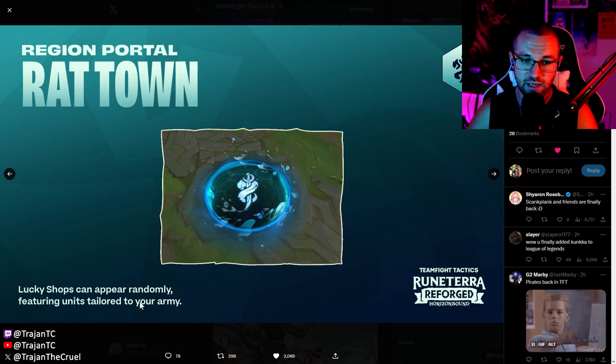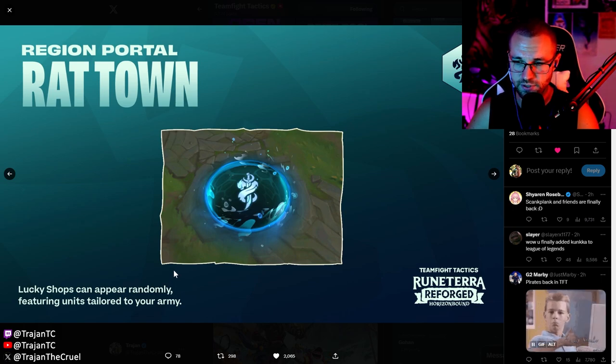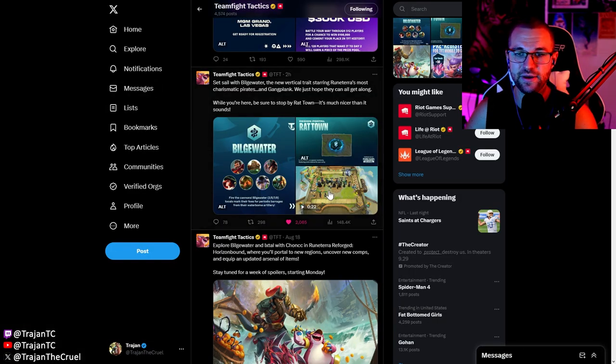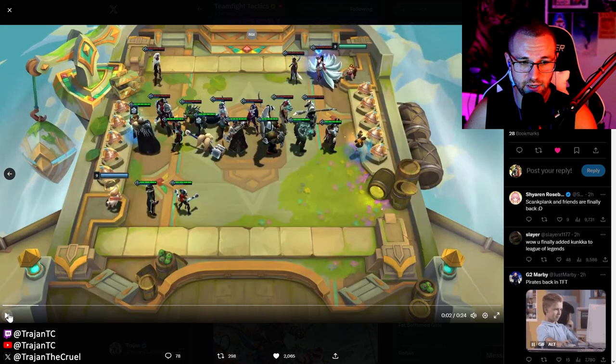Now let's look at Rat Town — the new portal. Rat Town lucky shops can appear randomly featuring units tailored to your army. I imagine it will go through similar tailoring rules that emblems do, so you'll have lucky shops that guarantee some units usable on your board — they may have some overlapping synergies even if you don't always want them.